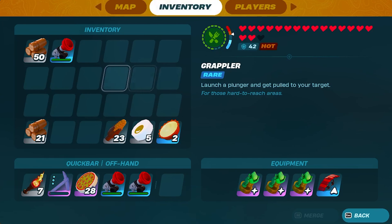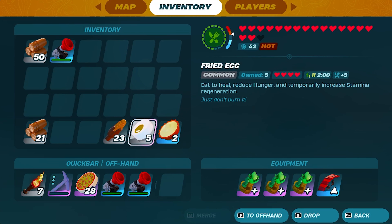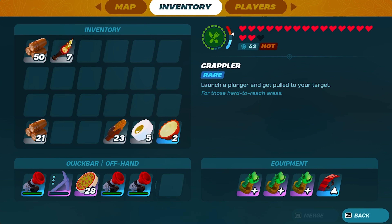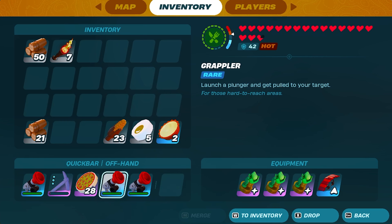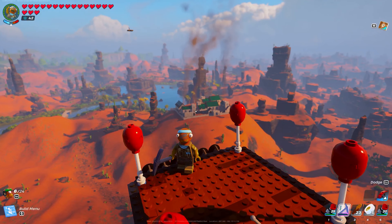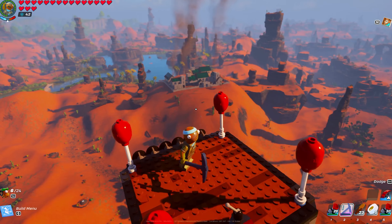Today I'm gonna show you a few bugs and glitches which involve things like food, ranging from corn on the cob, fried egg, and pumpkin pie, to using grapplers and a grappler glitch that gives you unlimited resources, and a really unique trick that only works with a pickaxe. The title says five bugs, but I'm actually gonna show you six towards the end of the video.